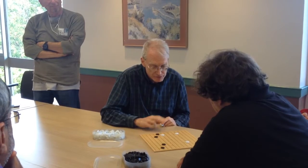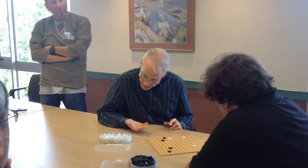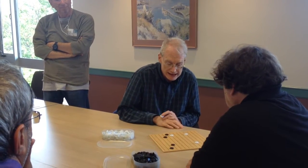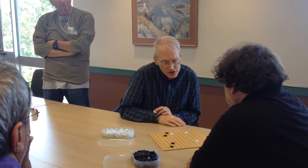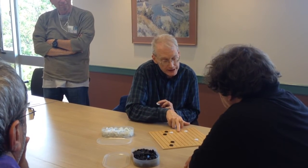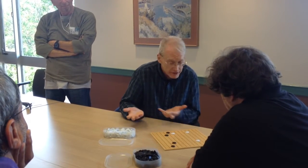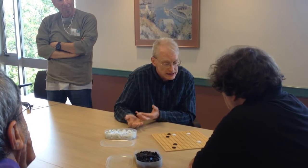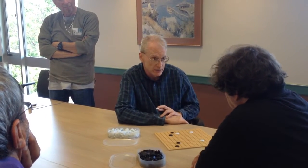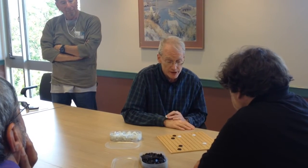That's maybe the thing to worry about about reacting. On the other hand, this is the corner. And because you strengthened this corner, you actually weakened this stone a lot. So now I'm getting worried about things like you playing here and separating me from my friends, or just digging out all the territory that I was hoping to make. So one possibility for me is to react here, and that would help make this stronger and make what I'm trying to do more definite.